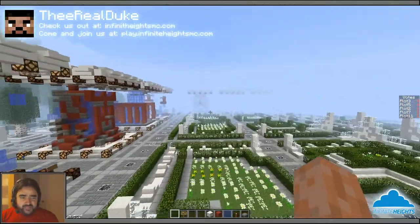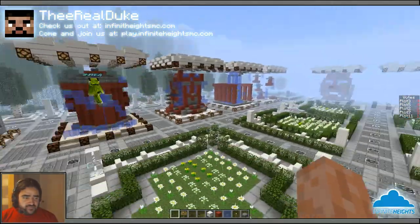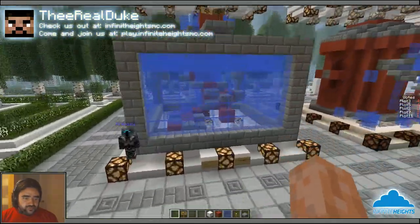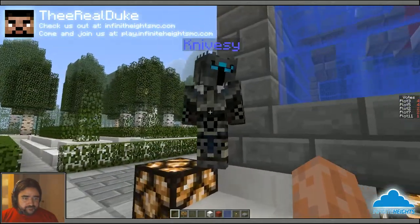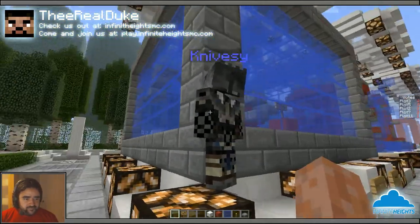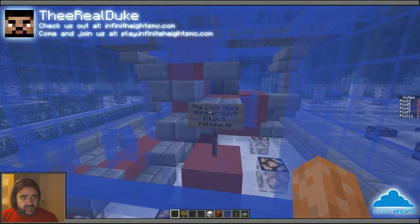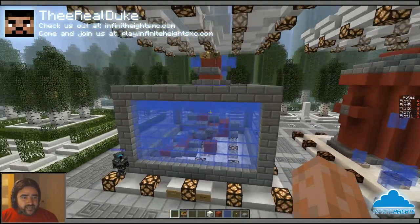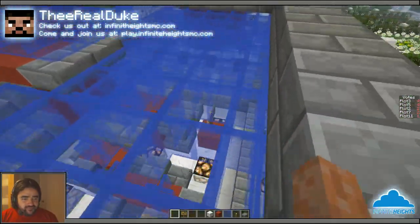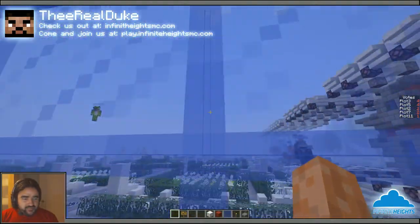All right, we got 11 builds in this. One was skipped, so we'll do one more and then cut for part two. Here we are, plot six, Knivesy. Hey girl, that is an awesome skin she's got on right now. So we got the Loch Ness Monster — won't fit in a fish tank. Awesome. I fell in — I'm in the water, I'm in the tank! Help me.